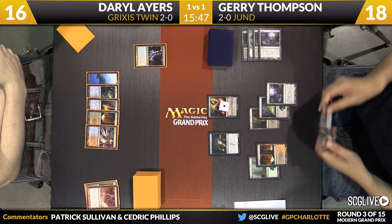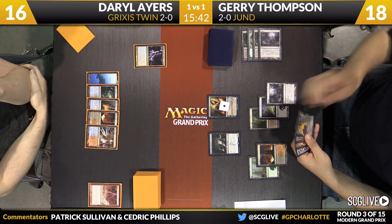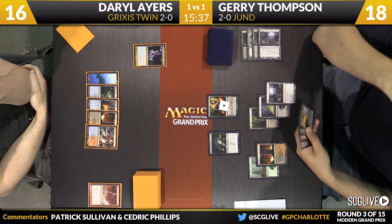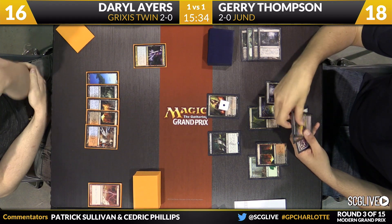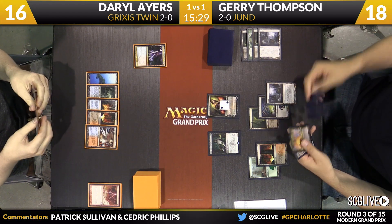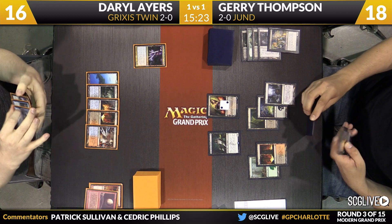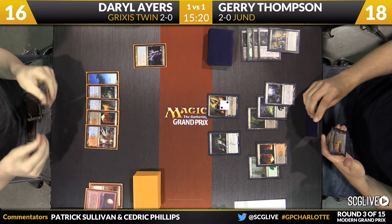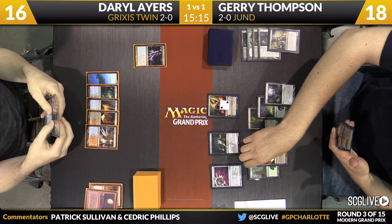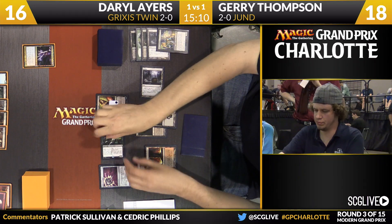Keranos revealed the Blood Moon — the three damage was dealt over to Liliana, that's why it's down to one counter. Daryl looking to get busy with Tasigur, Jerry looking to get busy with Tasigur. Liliana's going to go up, time to discard — Blood Moon. Good choice by Daryl. Some hesitation there for Jerry to use Liliana because he knows the Blood Moon's the one going to the graveyard. Here's a Nihil Spellbomb. Jerry will cast it off of a Ghost Quarter. Tasigur's going to come into the red zone — looks like no copy of Go for the Throat here for Ayers. Actually, there is Go for the Throat. He's just looking to pick a good position to cast it, or maybe hold up Cryptic Command.